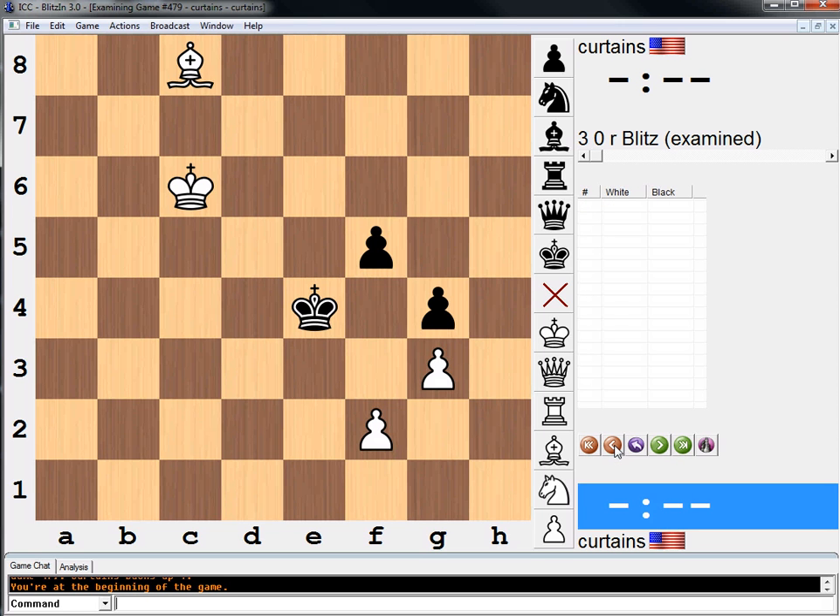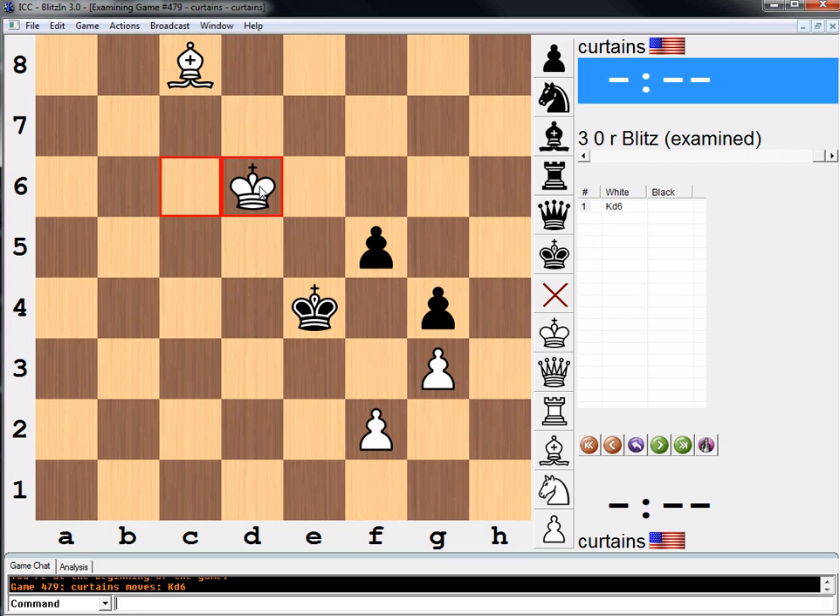Let us see if I was right. I'm sure I was, but I'm going to look at the answer anyway. Yes, king d6. The game went bishop takes f3, and after king f3, the game was drawn quickly. But instead, just king to d6, like I said, and white wins. Thanks guys for watching, and I'll see you tomorrow with another cool puzzle from this book. Peace out. Bye-bye.